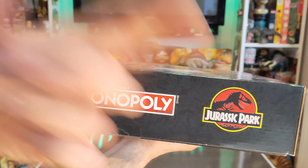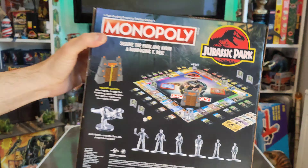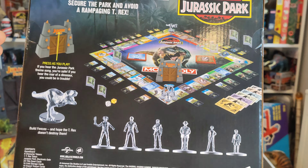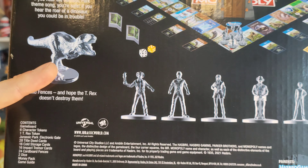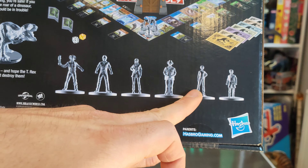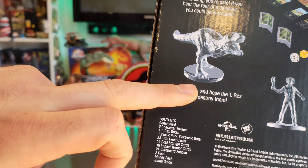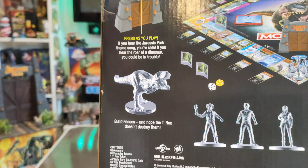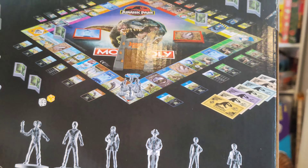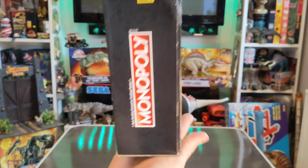On the side of the box there you've just got the Monopoly logo and the Jurassic Park logo, and on the other side it's the same thing. On the back we've got a breakdown of what you get. So in the set amongst all the other goodies like the gates and the cards, you also get a selection of figures: a T-Rex, Alan Grant with the flare, Ian Malcolm, Ellie Sattler, John Hammond, and Lex and Tim. Build fences and hope the T-Rex doesn't destroy them — so that must be part of the game. Looks like there's some cash as well that's in Jurassic Park Lira.